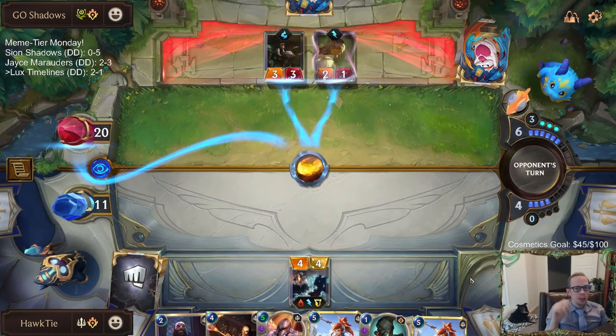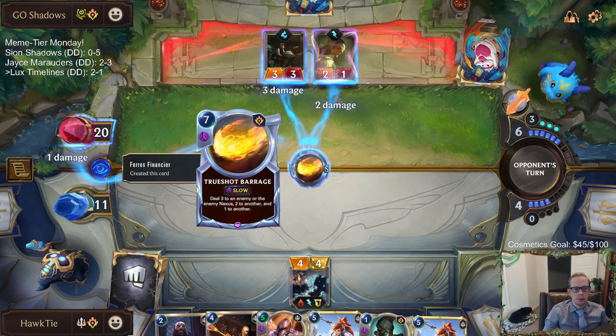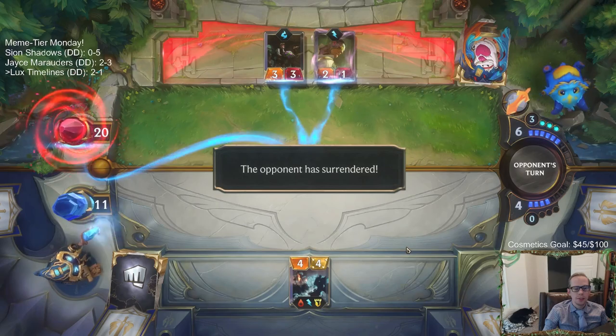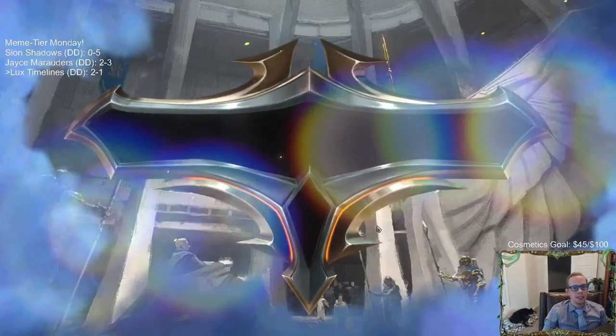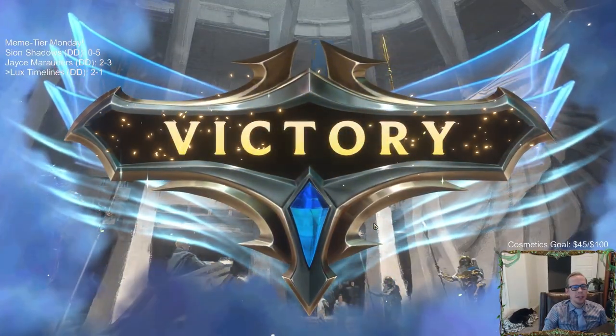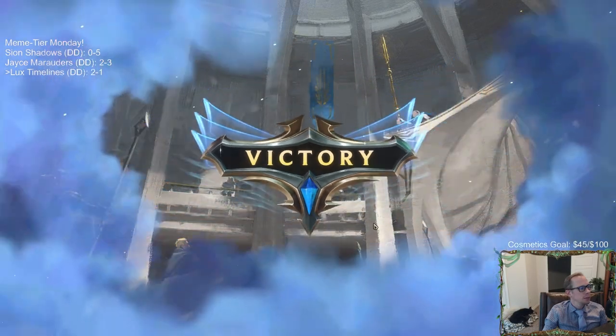True Shot Barrage. Pharaoh's Financier being great again. We're three-and-one with our Lux Timelines stack. As long as our opponents aren't creating all sorts of free Darkness and killing our stuff, we're winning. GGs.